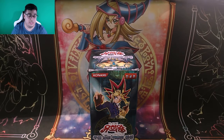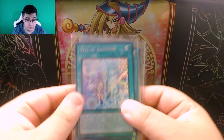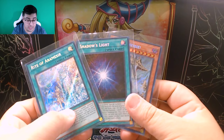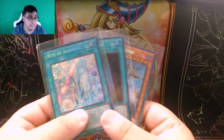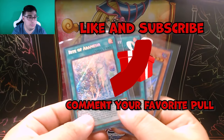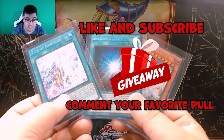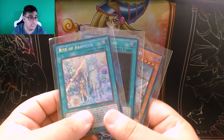As I mentioned in the introduction, we have a giveaway. First off, giving away a Rite of Aramisir, followed by Shadows, Light, and Danger Nessie — this goes out to one lucky winner. All you have to do is like the video, comment your favorite card pulled in today's video, and be subscribed. That easy, that simple — that's how you get into the giveaway.